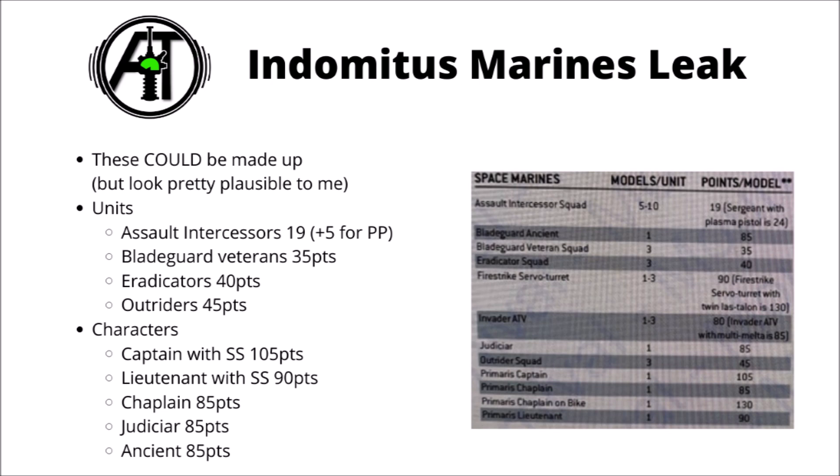I do think that in general having the bolt rifle is more use than a close combat weapon, as it's just a bit more flexible, and of course standard intercessors can fight in combat fairly decently. So I think that a little bit below standard intercessors really seems sensible. We know the Sergeant had a Plasma Pistol option from the kit that was previewed. I suspect when these monopose models come out he'll have to take that, but maybe he'll gain the option to either take or leave it if and when they get a full multi-part plastic kit.